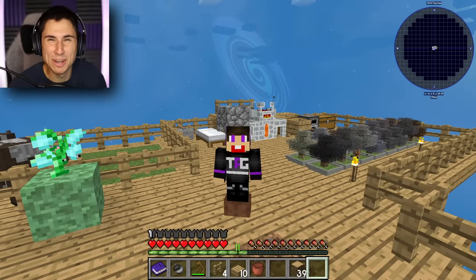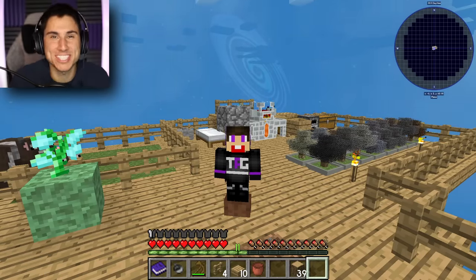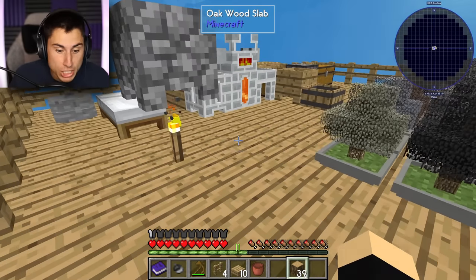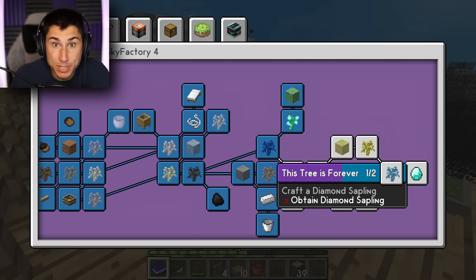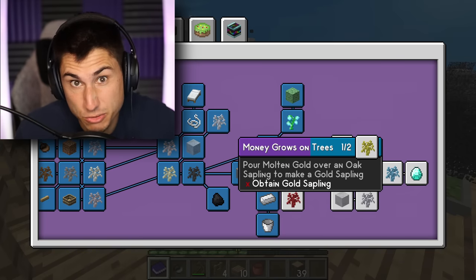They say money doesn't grow on trees — well today in Minecraft, diamonds do! What is going on, TFG squad! My name is Brandon and welcome back to Minecraft Sky Factory. I have been loving this series and I think you guys have been too. Let's go right into our advancement book — by the end of today we're gonna make that diamond sapling and a diamond tree.